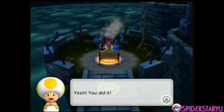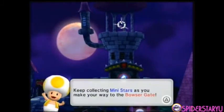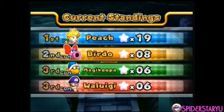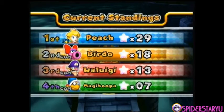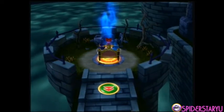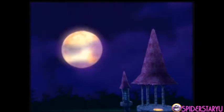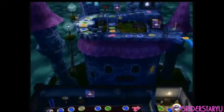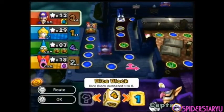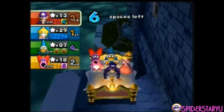Birdo gets an extra captain bonus so she gets exactly the same amount I get. We did it! We basically beat the boss, we got the mini stars, now we have to make it to the Bowser gate — and that can usually take a while. We still have a long way to go. A magical purple light takes us further up, but we're not done yet. Anything can happen — this is Mario Party!